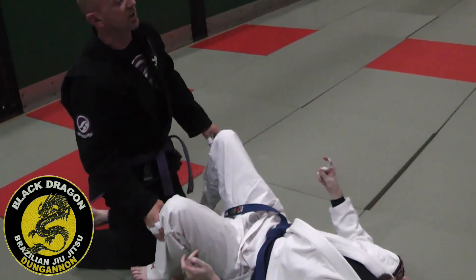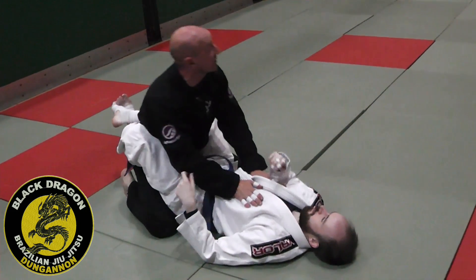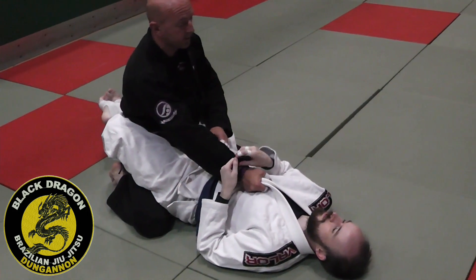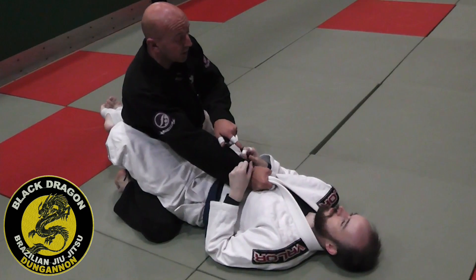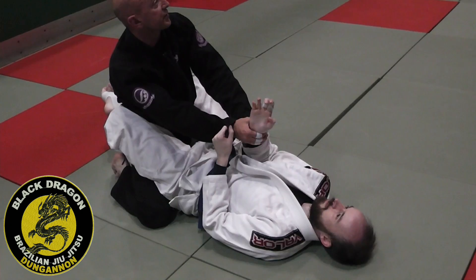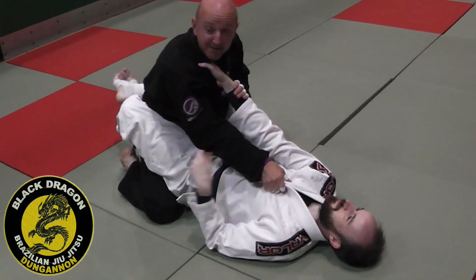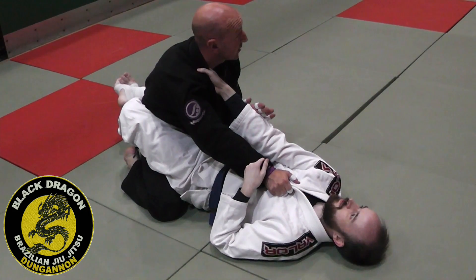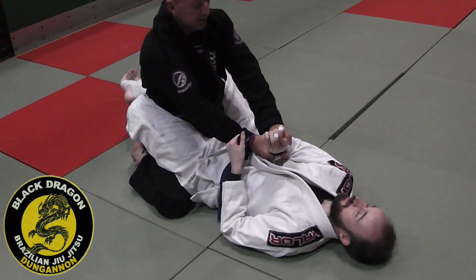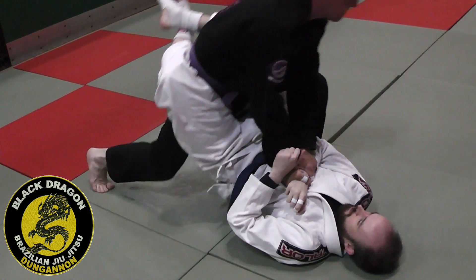We also talked about opening the guard from our knees, but I prefer standing in his guard. I get my grip — if Carl has a grip on my lapel, I'd obviously be looking to strip that first. If he's got the grip on the lapel but I can't strip it, I can make a brace here. Once I get that grip, I'm leaning to my side and standing up. I tuck the elbow in, because that blocks the omoplata, armbar, and triangle.